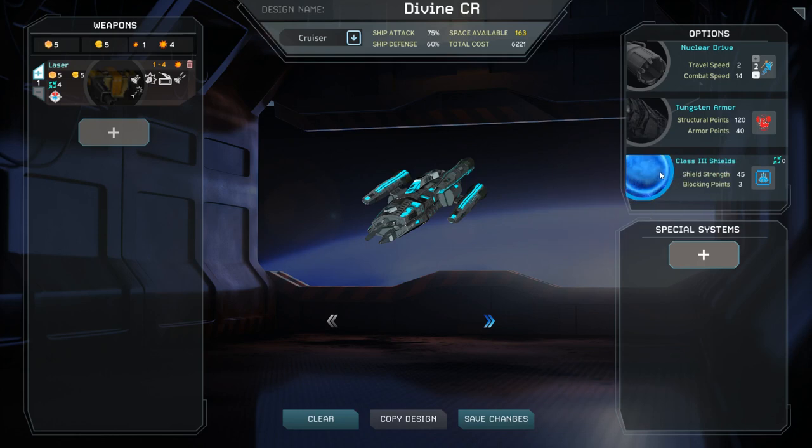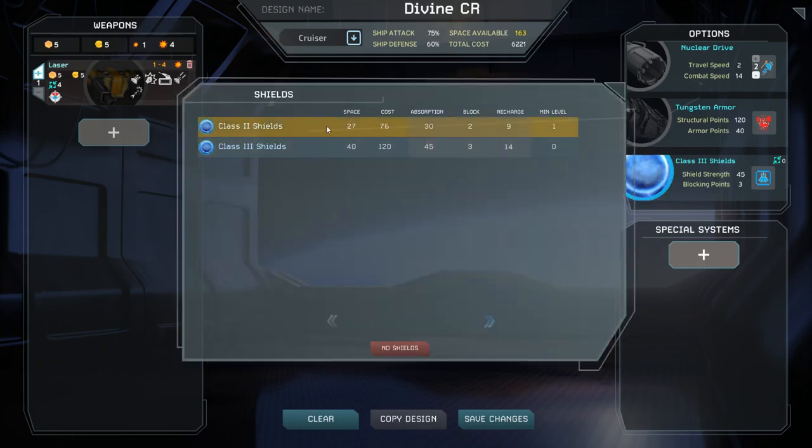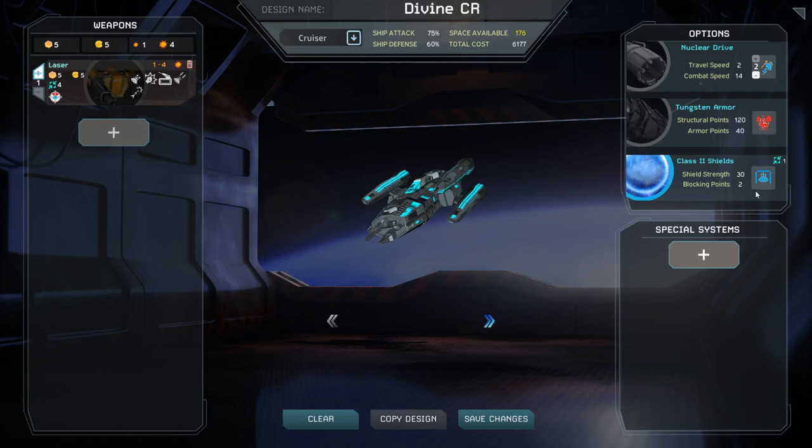Shields do take space and can be swapped to a lower level model if desired. You can also adjust the angle of your shields. Reducing your shields below 360 degree protection will provide you with extra space.